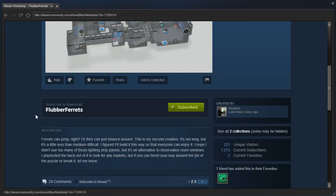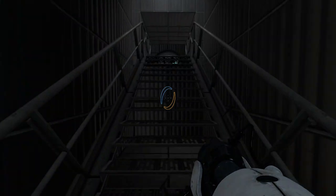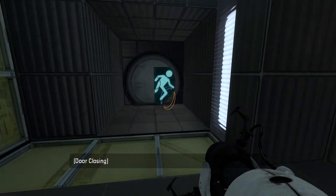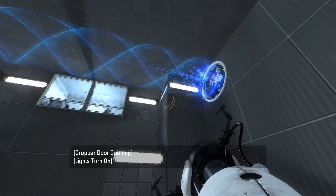Ferrets can jump, right? Or they can just bounce around. This is my second creation. It's not long, but it's a little less than medium difficulty. I figured I'd build it this way so everyone can enjoy it. I hope I didn't use too many of those lighting strip panels, but it's an alternative to observation room windows. I playtested the heck out of it to look for any exploits, but if you can ferret your way around the gist of the puzzle or break it, let me know. As with most map creators, the quality improves over time and starts off pretty low.